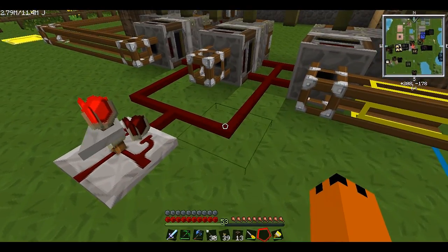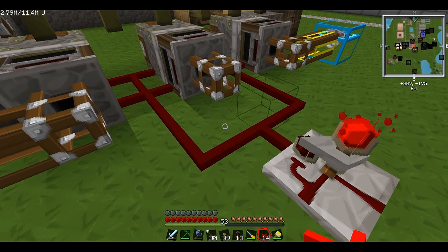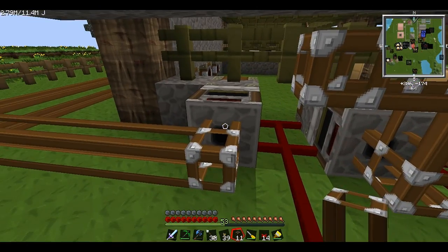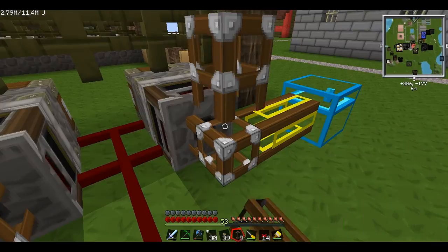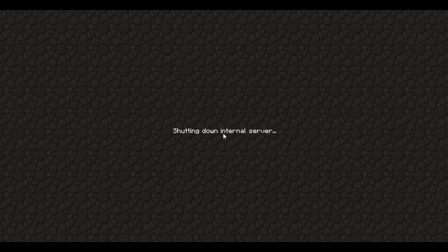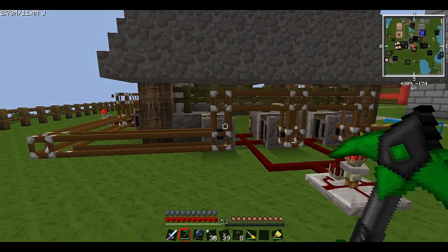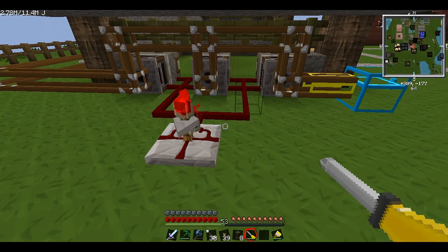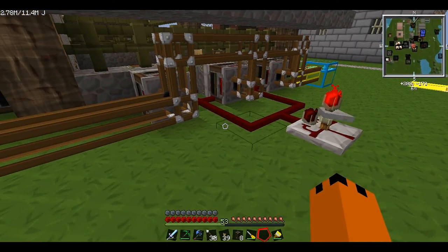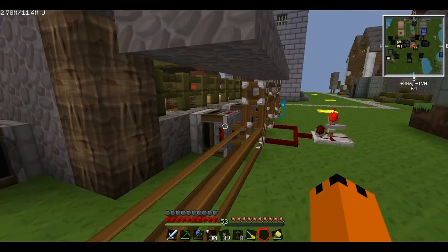This doesn't seem to want to work — let's place this down again. There we go. Hmm, it's only ticking on one side — what the hell? Let's just quickly connect up the rest of the pipes. Welcome back guys — after two crashes I've finally managed to get back in the game, very annoying. These timers are a bit bugged out: whenever I'm on one side they flash, and now they're flashing again. They still work though, which is great.